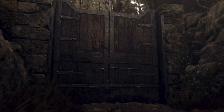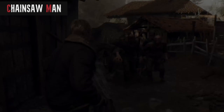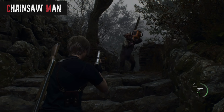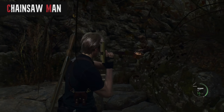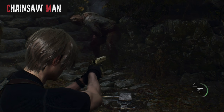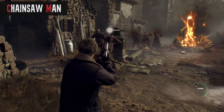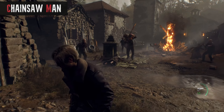One of Resident Evil 4's most iconic enemies is the Chainsaw Man, known to old school players as Dr. Salvador, one of the game's most relentless opponents. This guy is basically a really tall, beefed-up Ganado with a burlap sack over his head, armed with an extremely deadly blood-soaked chainsaw. Definitely someone you'll want to keep your distance from — if you get caught by one of those lunges, that's the end of you, as his attacks are generally always a one-hit kill. This makes him one of the most formidable enemies in the game, and one who can withstand a buttload of damage too.